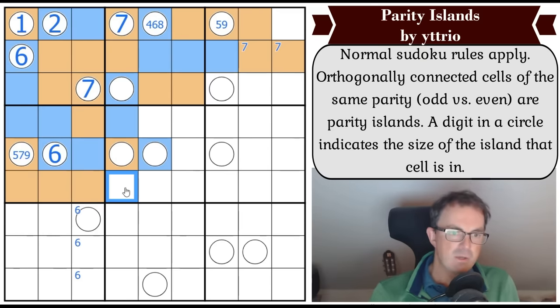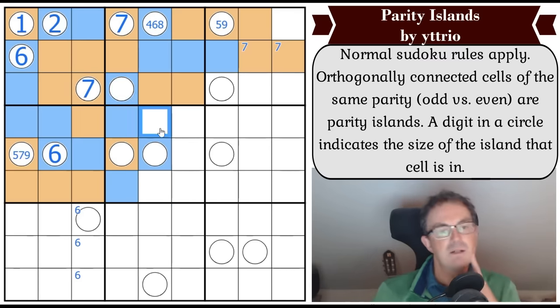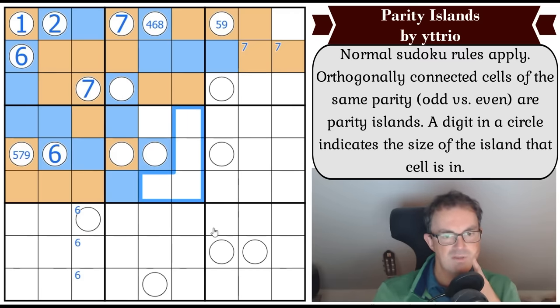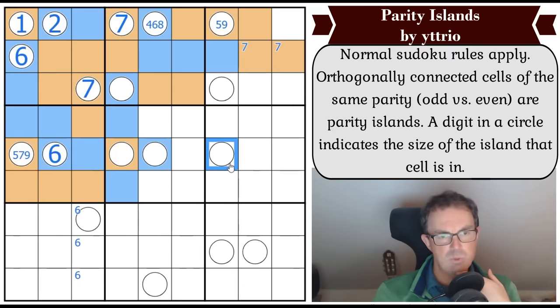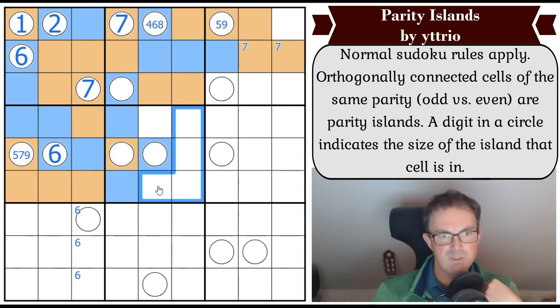This is a size four region so that can't be a three into this square. That square can't be orange or these two would be in the same region. This has been so carefully constructed - it really has. Now that's really interesting because if this grows and takes this square, the whole rest of this box is orange, which would complete all the oranges in row six.